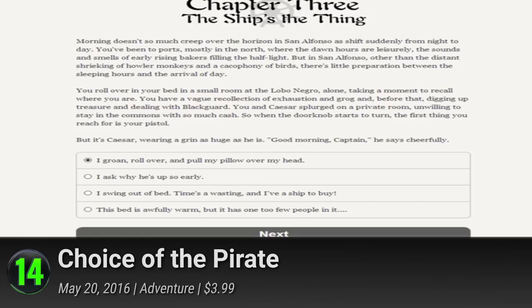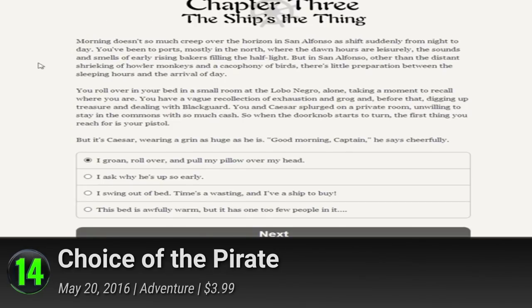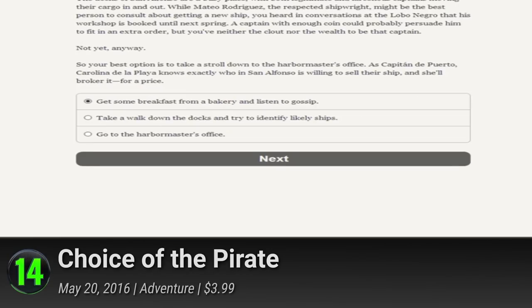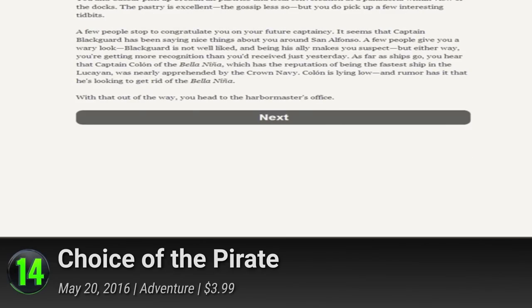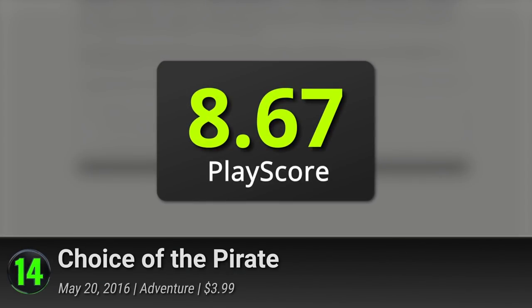14. Choice of the Pirate. A tribute to the purest form of adventure, return to the world of words in this text-based interactive fiction. Without any graphics and sound effects, you're tasked with steering the narrative ship with your own imagination. Dive into a bout of nautical nonsense as an up-and-coming pirate and choose your fate with over 165,000 words of content. It has a PlayScore of 8.67.